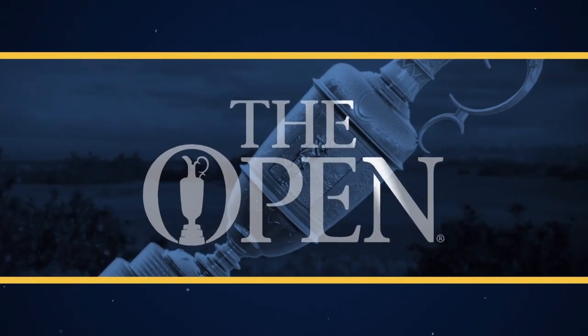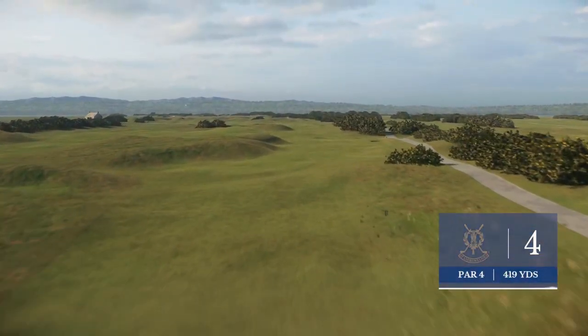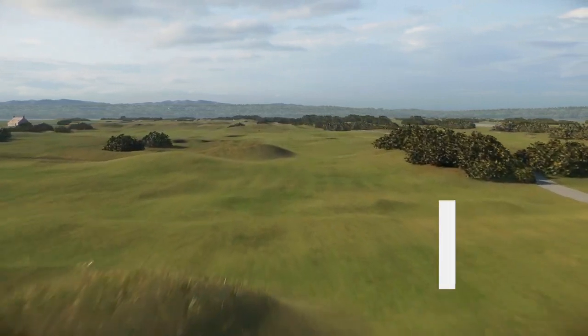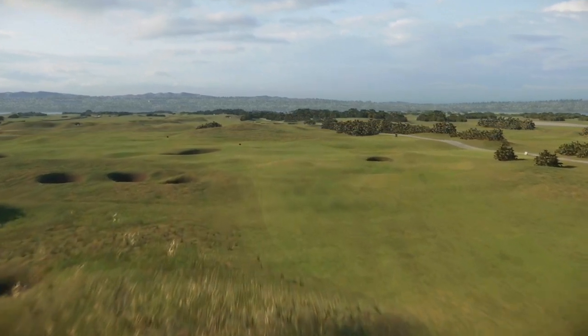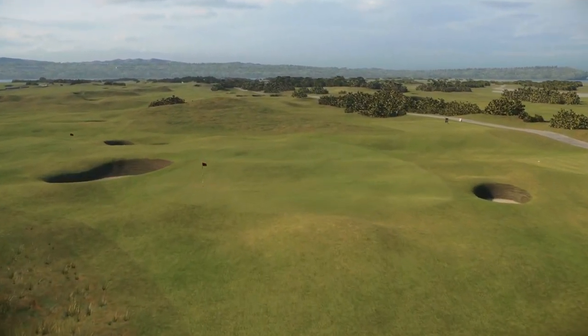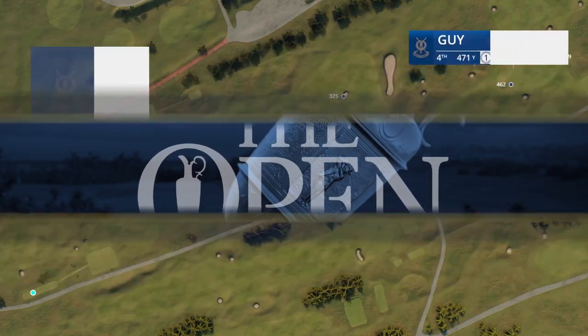At the fourth hole now, and Frank, this one looks as though it might require a little bit of club selection off the tee. There are two ways to play the fourth. You can hit it down the right side, but it really starts to narrow up and it's slightly shorter. Most players go towards the middle of the golf course and try to get it on that plateau. This is certainly the first hard hole you see at St. Andrews.